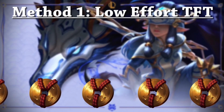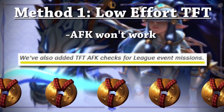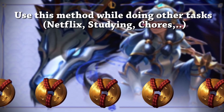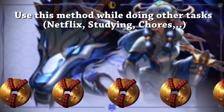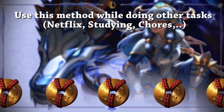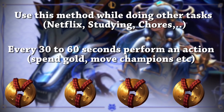The first method is a low-effort TFT AFK — this won't work if you don't know they've added an AFK check for League event missions. I recommend using this method while you're doing other tasks such as watching Netflix, YouTube, studying, or doing chores around the house. Use this method on a computer or your mobile phone, and make sure every 30 to 60 seconds you're performing an action in the game.